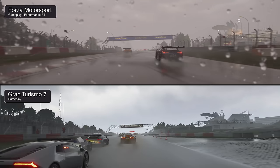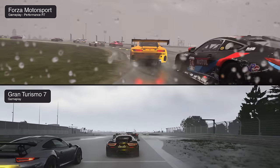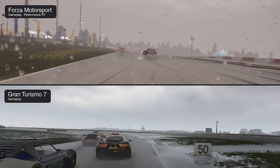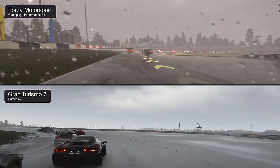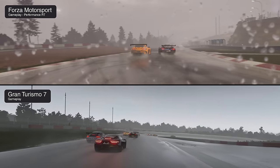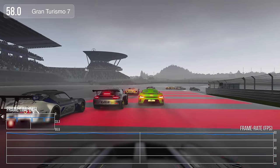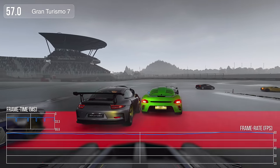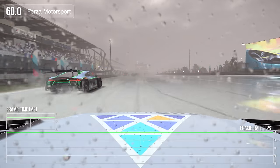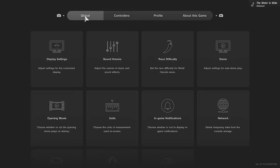Once you actually drive around, Forza's flashiness really does pay off — the water spray from opposing cars and the droplets on the camera look great. GT7's tarmac is very realistic but the spray effects are less convincing, and a full grid of racers causes the frame rate to dip in GT7. Forza, which can have three more cars on track at once, never skips a beat — it's rock solid.